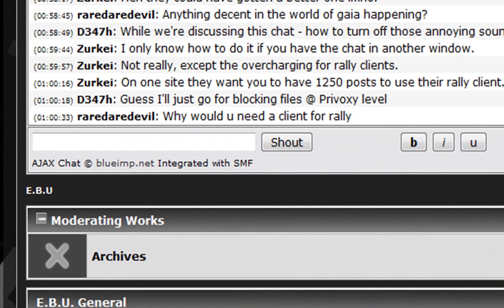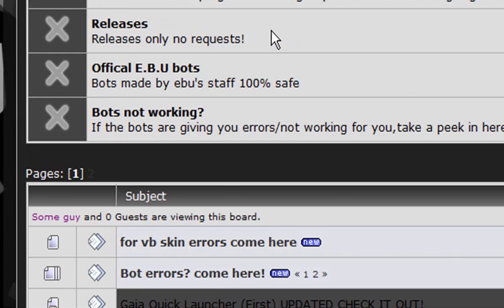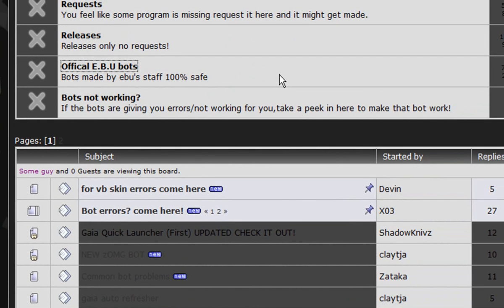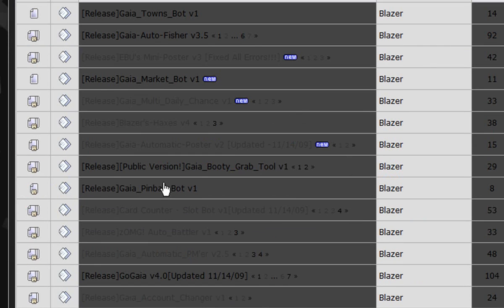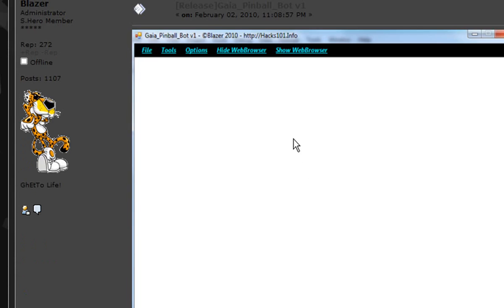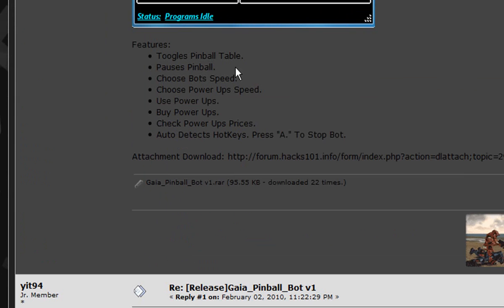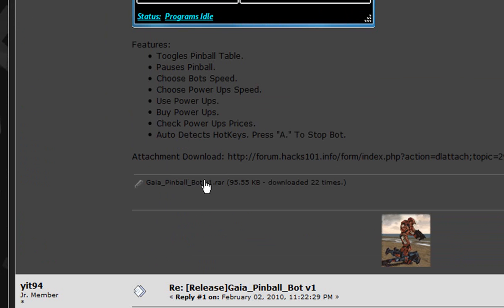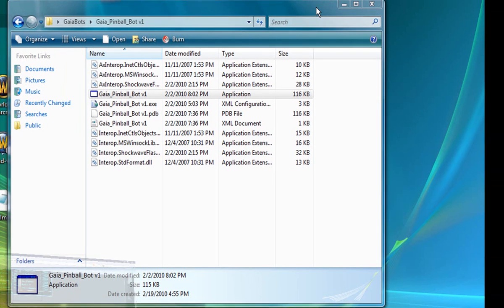So here we are on the Eboo home page. Just scroll down until you see Gaia Online programs, click on there, then official EbooBots, click on there as well, and then look for Gaia Pinball Bot Version 1. There are pictures of it, the features, and download links. I already have it installed so here we go.